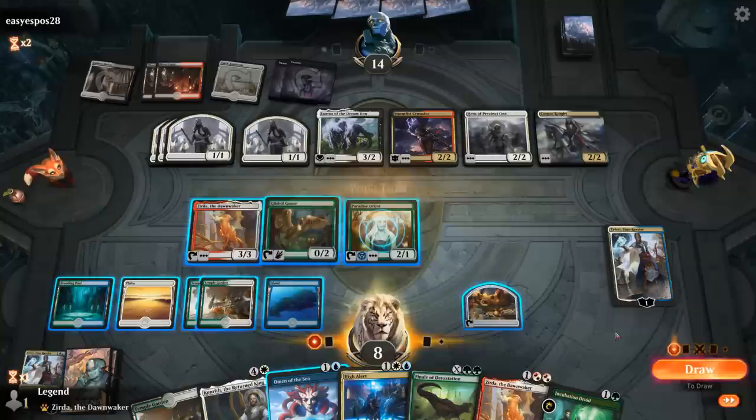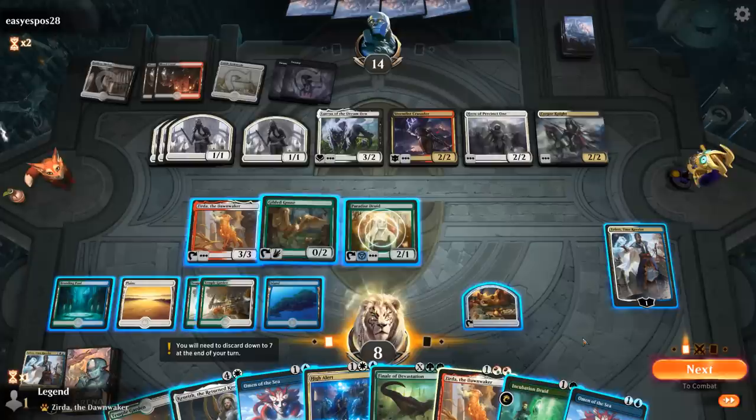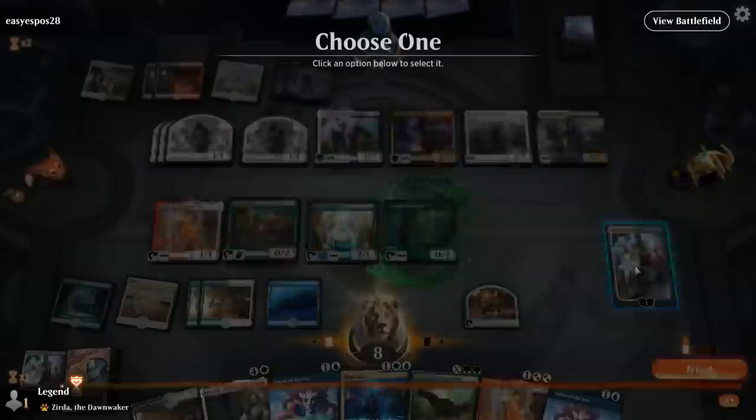No attacks, so we'll untap. Do I want to cast an Omen? Let's just take my draw step. I did find Incubation Druid. Problem is, am I going to survive the following turn? We'll probably have to sacrifice some food to survive. Let's play Incubation Druid — can make food with Goose, sacrificing food only costs one mana with Xurda in play — and then next turn I can High Alert and try to piece together the kill.